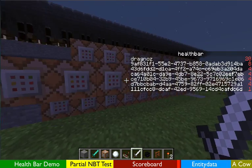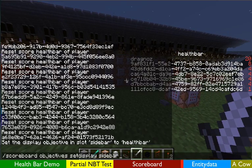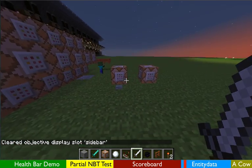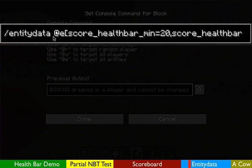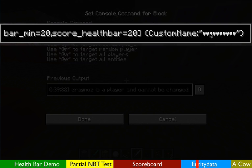So that's the first command — it's detecting the health and giving every single entity a score based on that health. Then we run the new entity data command, which was added in the latest snapshot. The command is: entity data at entity, score_health_bar minimum 20, score health_bar equals 20. When they've exactly got 20 health, we change the custom name to 10 full hearts — fully colored hearts.